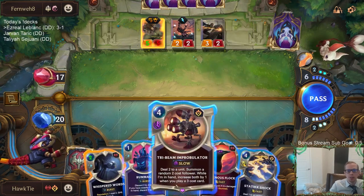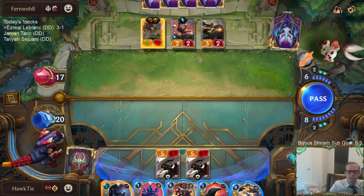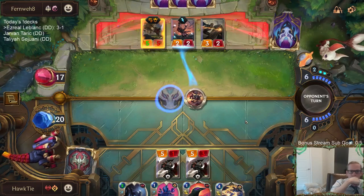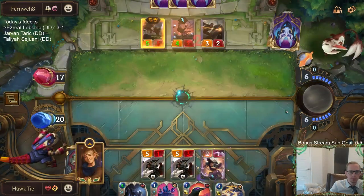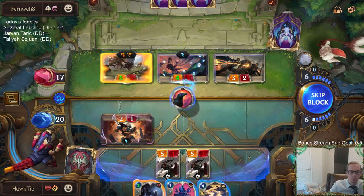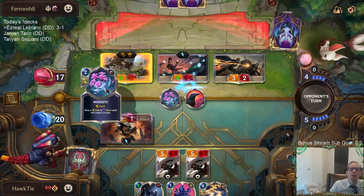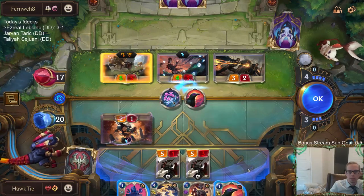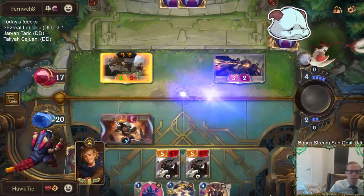I just don't have an efficient way to kill this River Shaper. I kind of want to Improbulator the River Shaper and still have Static Shock and Ravenous Flock available. It's not a very good Improbulator hit, but that's preferable to them drawing free spells. They used a barrier to save River Shaper. Nopeify again. I was really hoping it would be a barrier so I could Static Shock — that would have been ideal.